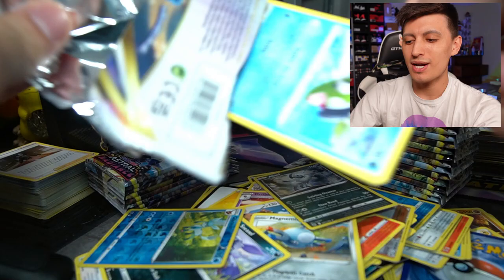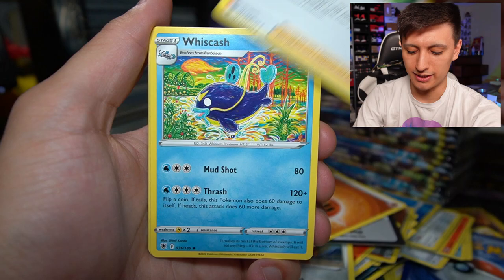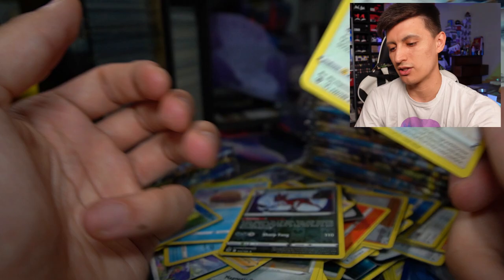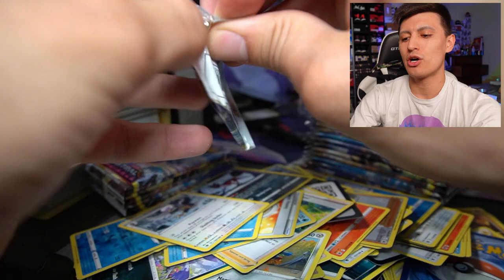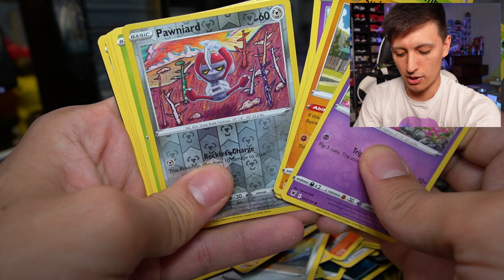We did a pre-release for Astral Radiance at Manta Trading which was great. I also went to 401 Games and went undefeated at that pre-release, and I actually brought my girlfriend to one on our staycation — we had a good time. A lot more tournament vlogs are on the way. The homies over at 401 Games are hosting a $2,000 Pokémon card tournament, so that'll be a fun event this Saturday. This pack has a Poipole and a Shaymin.